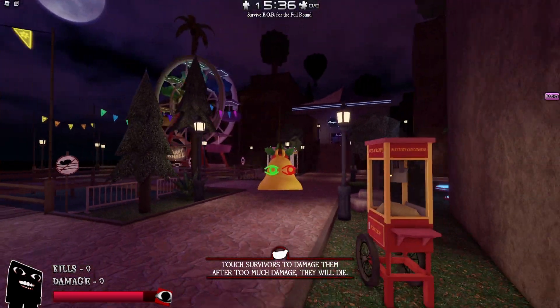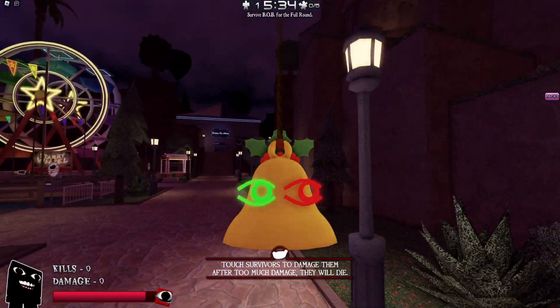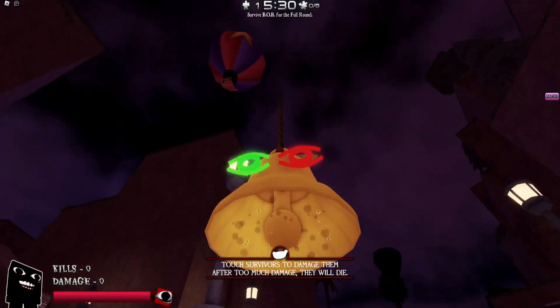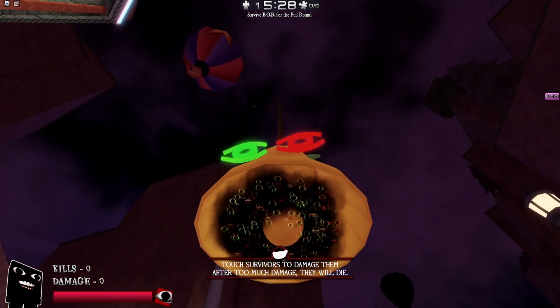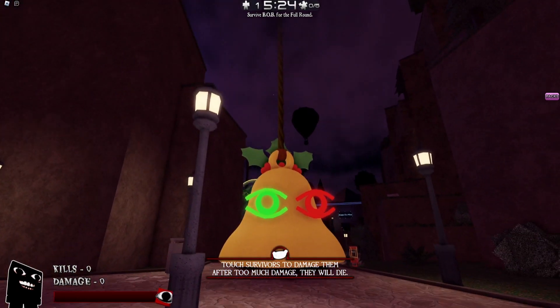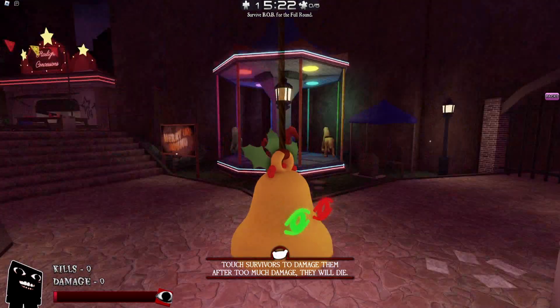The eyes start moving too. If you look under the skin, you can see there's a bunch of Bob eyes there. This is a very good skin — you guys should definitely buy it, it's very worth it. Also a very rare skin, like Chob from last week.